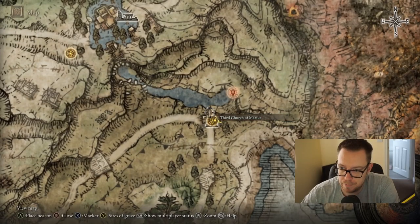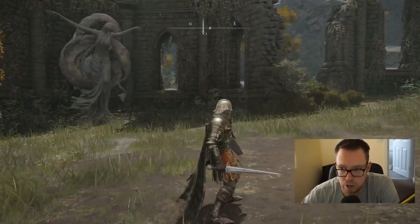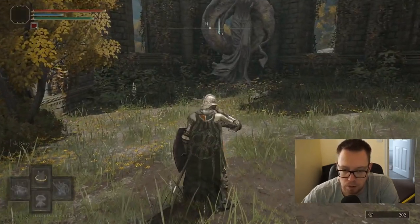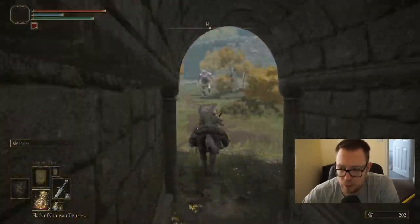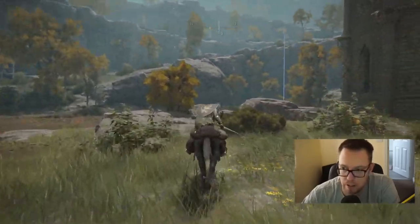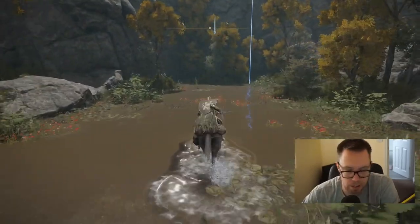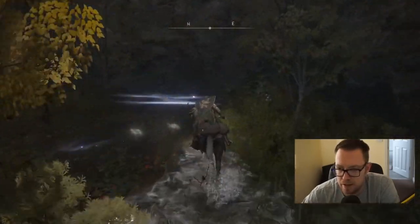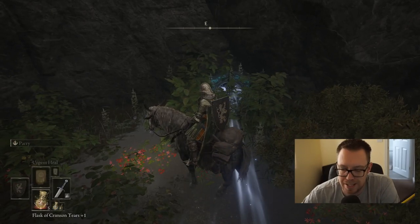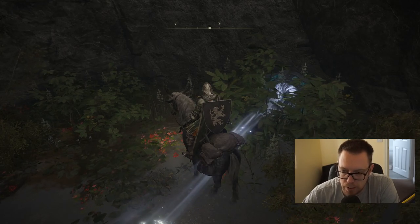So here we are at the third church. We're going to bring up the minimap — we want to head down towards this lake down here. So you put a check marker down, call your horse in, just a bit quicker to get there. I'm assuming most of you have got your horse by now. If you haven't, you need to go and talk to Melina — I think you pronounce her name that way. But you just come through the story. So you get to this area — there's a portal here, and then that portal is going to take you all the way across the map.